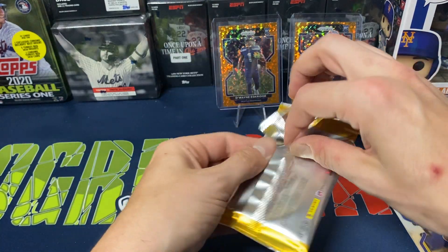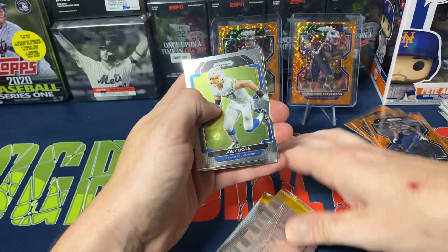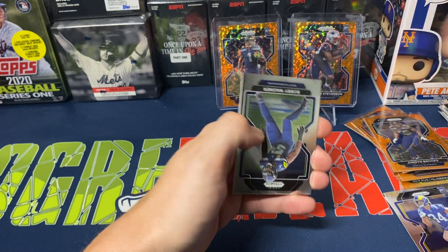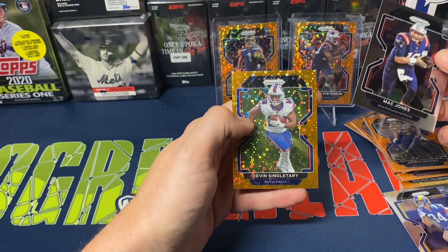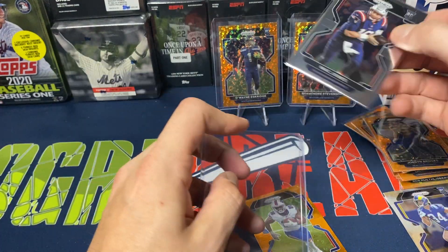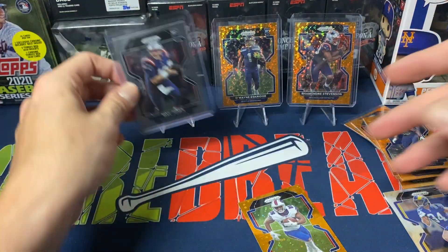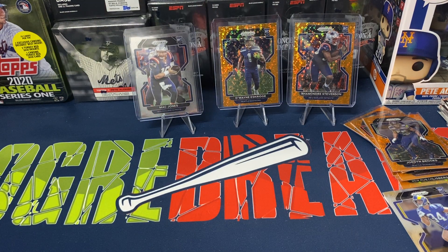Last pack. We'll at least get one rookie quarterback. We've got Joey Bosa, Bobby Wagner, Mac Jones at least, and Devlin Singletary. Did get a Mac Jones last pack — I'm happy about that. I wasn't expecting two, three, four quarterbacks per box, but I was hoping to pull at least one between the two boxes. Definitely happy about pulling the Mac Jones.